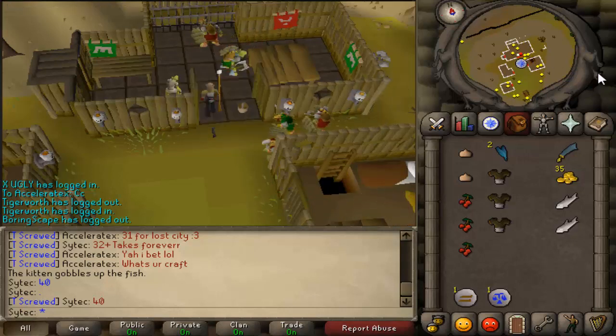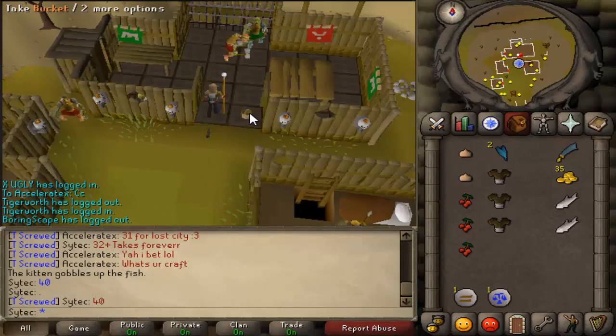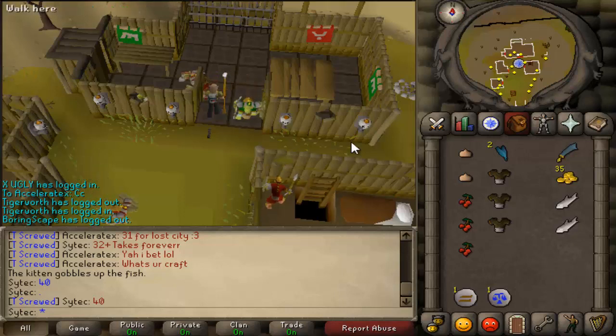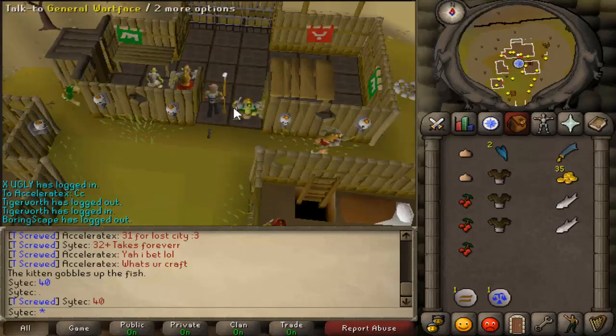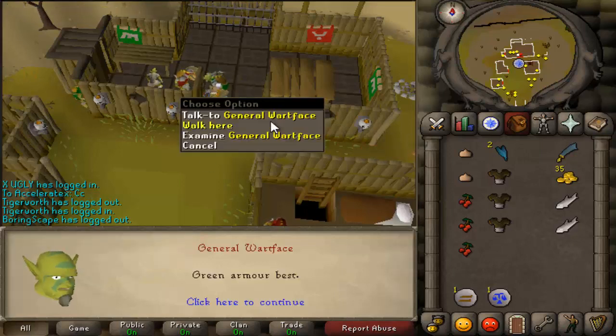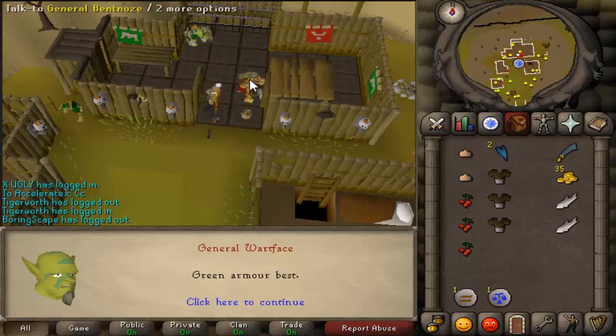To start this off, we have to go north from Falador. You take that path all the way north until you hit the Dirt Path, and then you just keep going north. To start this quest, you talk to either one of these guys: General Wartface or General Bentnoze.